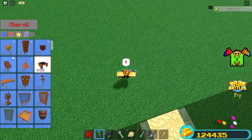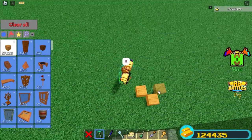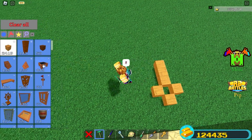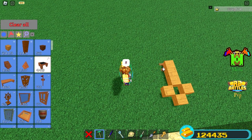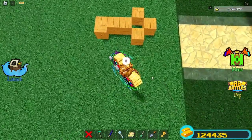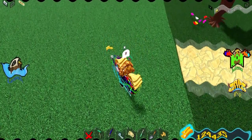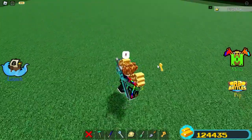In order to get this key, you build wooden blocks in this order, and you get a chair, rotate it, and put it there. And it'll give you a key that you can pick up.